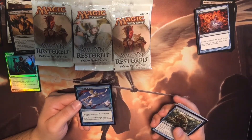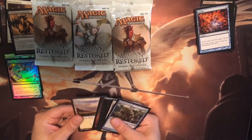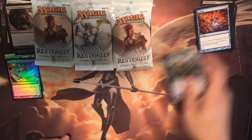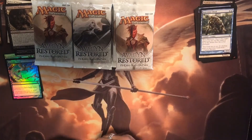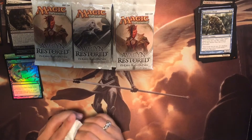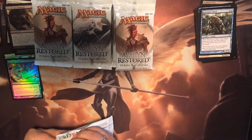Favorable Winds — creatures you control with flying get plus one plus one. And it's shiny! I'll put it in the pile. So I have one mythic rare so far, and more cards that for some reason I can't open.